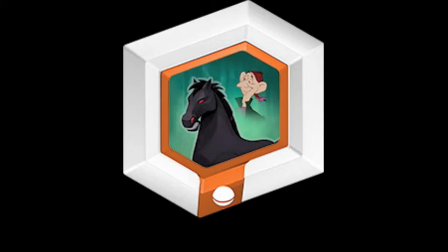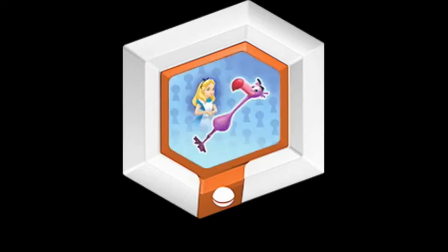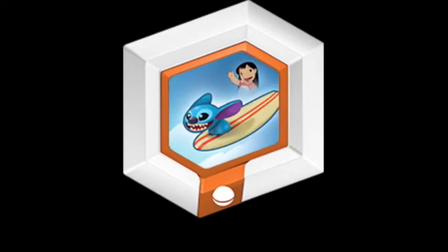Then we have the Flamingo Croquet Mallet, which is another Wonderland item. I'm always up for more Wonderland content. You can use these items in the Toy Box, but it's kind of disappointing that you can't use them in the story modes. If you could use this in-game in a real context it would be even more awesome, but it's still cool that they put another Alice item in.